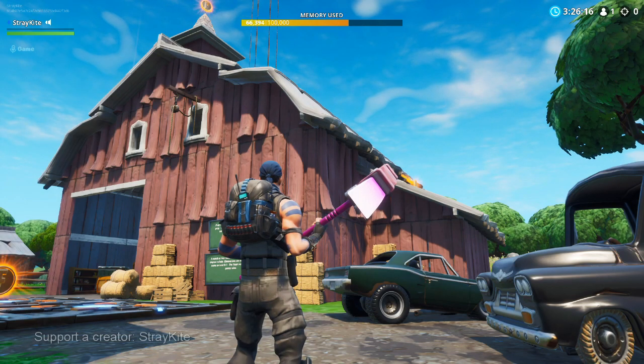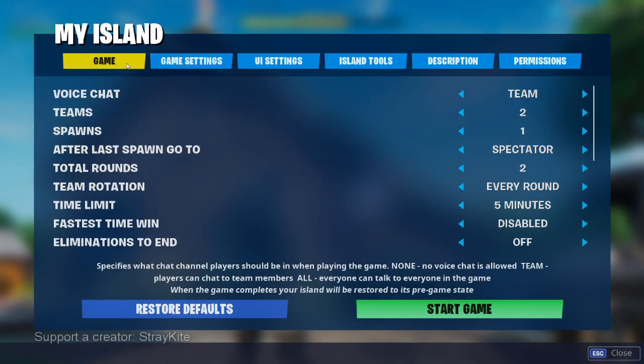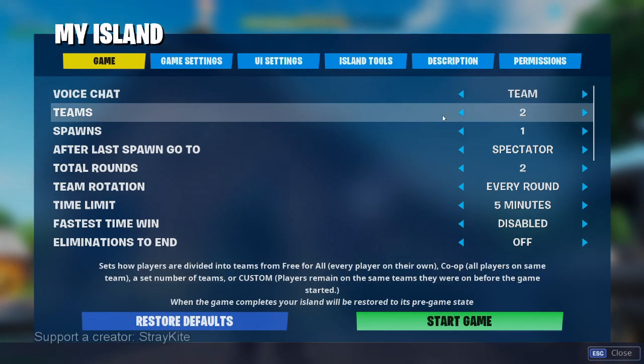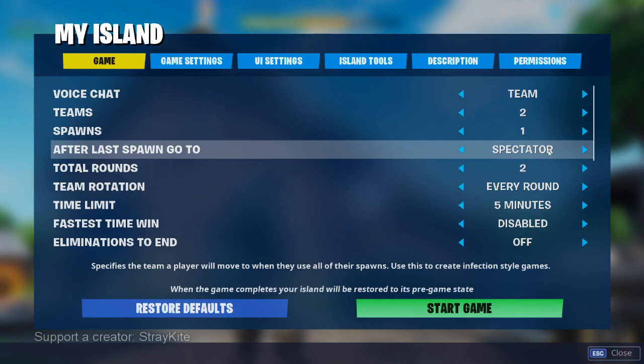Let's start with the Game tab in the My Island Settings menu. I set the voice chat to team only, so that you can only talk to your team. But if you're just playing with friends, you may want to set this to all, so you guys can tease each other and talk back and forth regardless of what team you're on. You want to set teams to two, because there's two teams. Team spawns, you want to set to one. This ensures that when a prop is eliminated, they are out of the game. But you also want to set after last spawn to spectate, so people can continue to watch and root on their teammates.